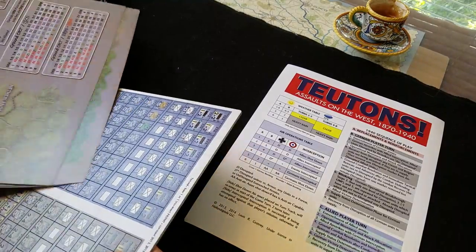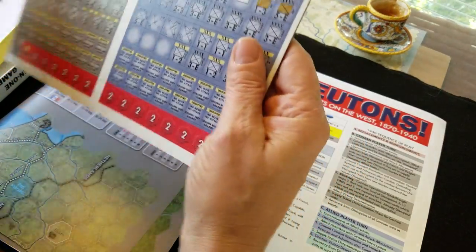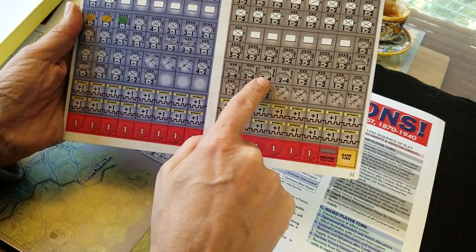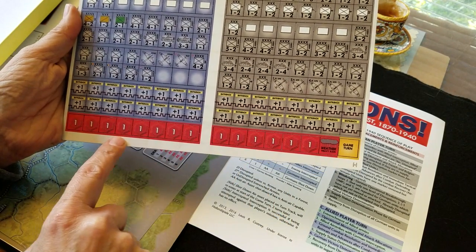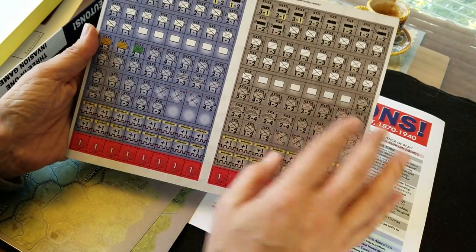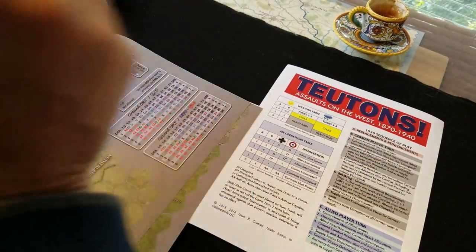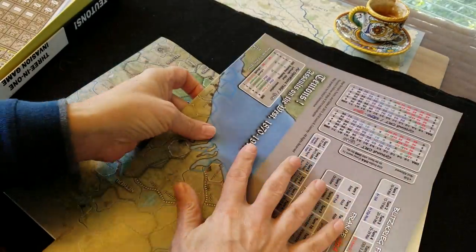Let's have a look at the counters. We're dealing with corps-level items, typically speaking. We have some tanks, some airplanes, some fortifications and entrenchments, information markers, your general — there's also army and corps level. Fairly hefty-sized formations. Let's see what the artwork looks like on these.